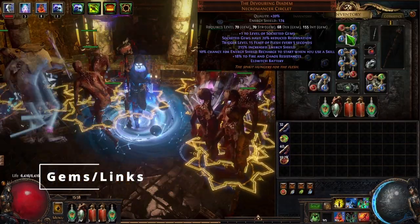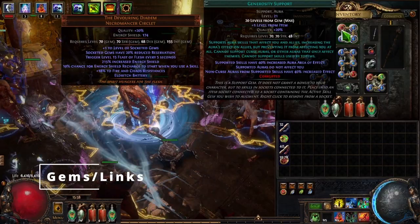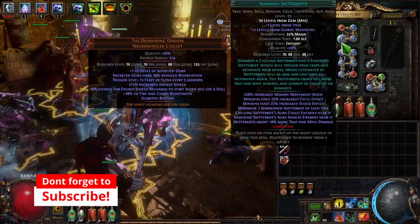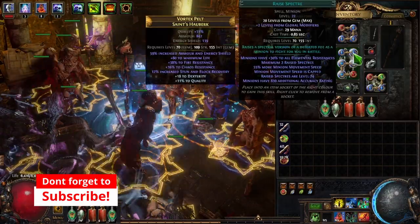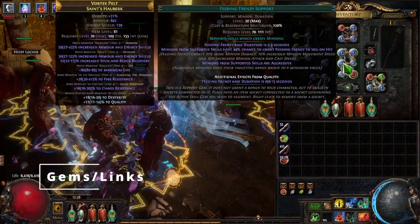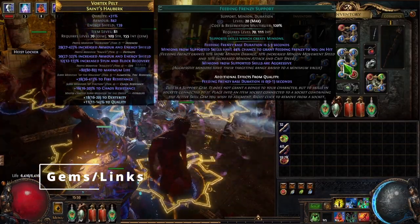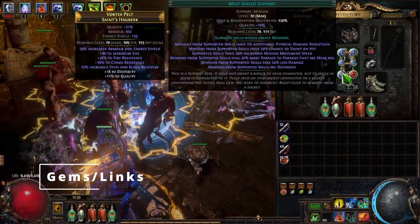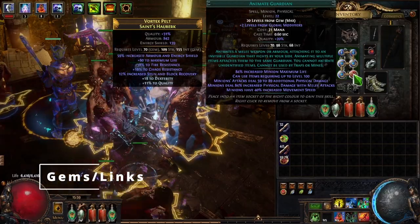Into our helm — this is where all of our mana-reserving gems go. We support those with Generosity Support, which increases the effect of all our auras for minions. We have Wrath, Zealotry, and Summon Skitterbots. Into our body armor we're going to have Raised Zombie (we'll have 8 of them), Raised Spectres, Minion Life, Feeding Frenzy — which grants 10% more minion damage, movement speed, and attack and cast speed, a huge DPS boost — Meat Shield Support to make our minions more tanky, and then our Animate Guardian at the bottom.